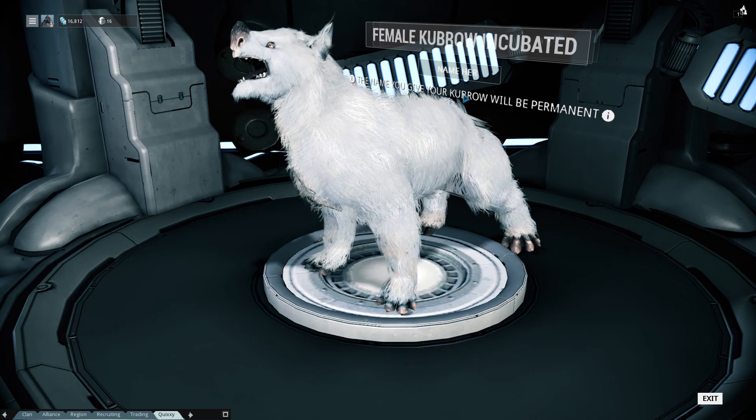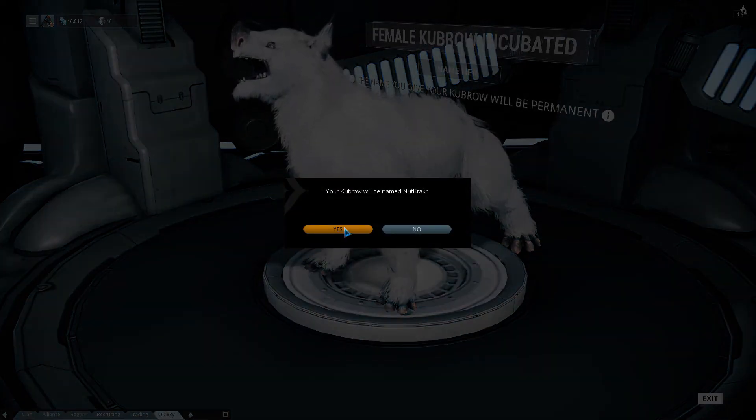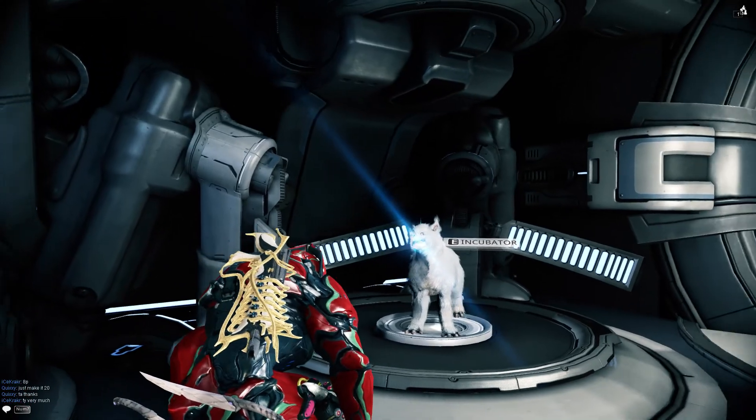Little white puppy dog, it looks so cute. But of course it needs a name. And of course we give it the family name Cracker, and its first name will be Nut — so it will be Nutcracker. So now we have a little puppy dog with a name.